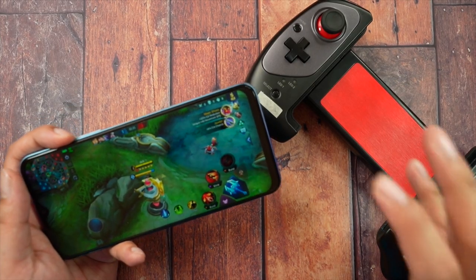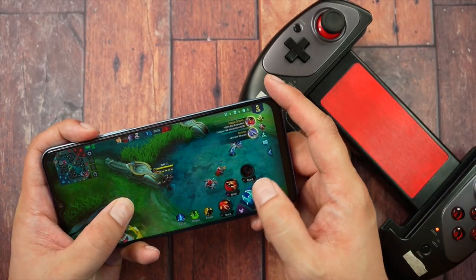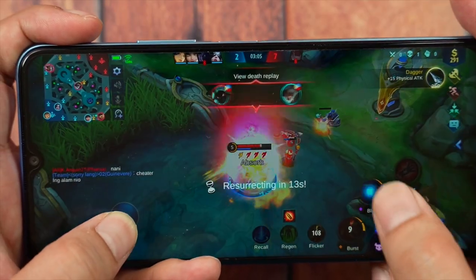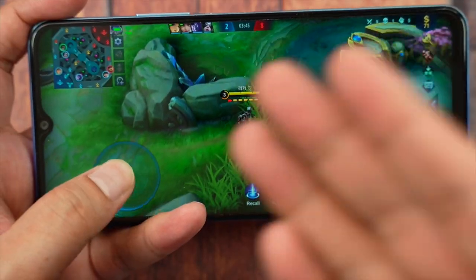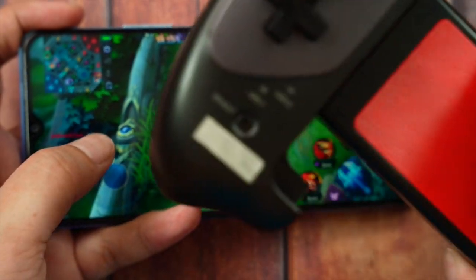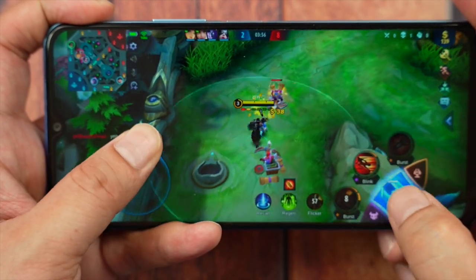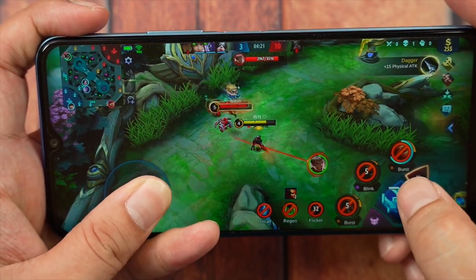All right, here we go. Now, the first thing you need to know about this gamepad is that it doesn't work with the game directly — you're going to need a mapping software, just like Octopus. But unfortunately, Octopus was banned by Moonton. That's okay. We're just here for the review of the Vivo Y31. We're going to still use the gamepad on our other games, like the emulators and Asphalt 9. Right here, we've got the game and it looks beautiful.